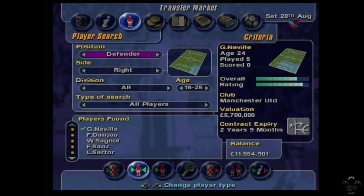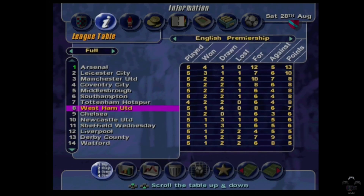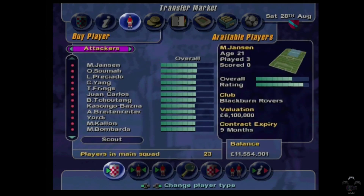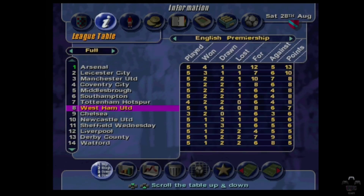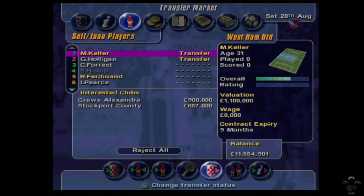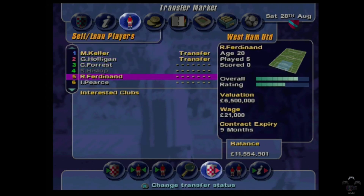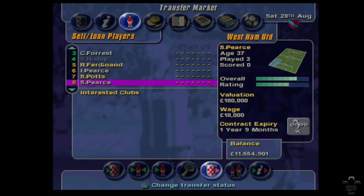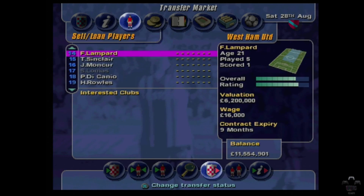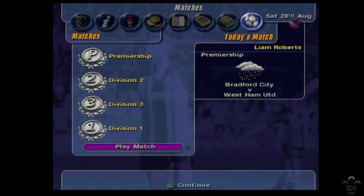Oh shit — where's my team? Rio Ferdinand, number 11, 10, 18, 8, 12, 14, 16. I've given him way too much money. Even Jorgensen's only on six and I've just offered 30. Wow — he's going to be one of the highest paid players in the Premier League.